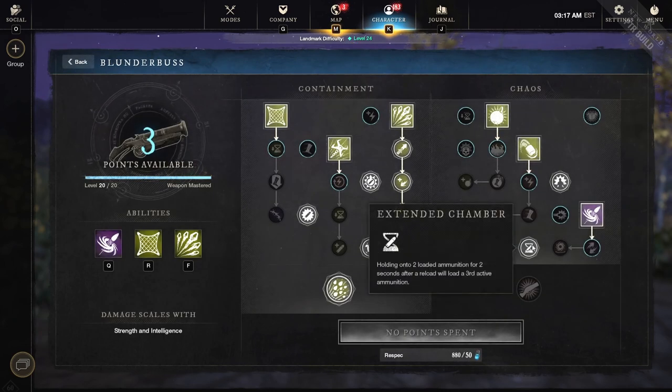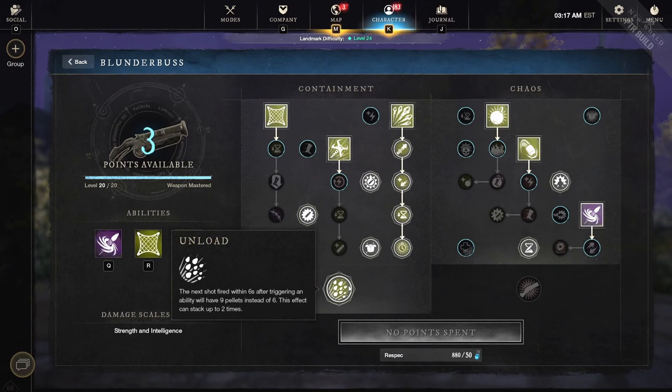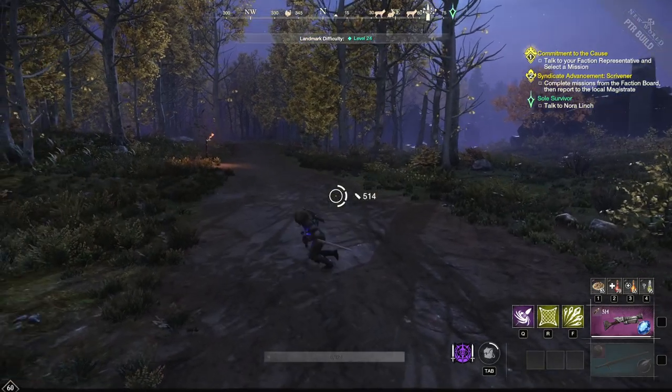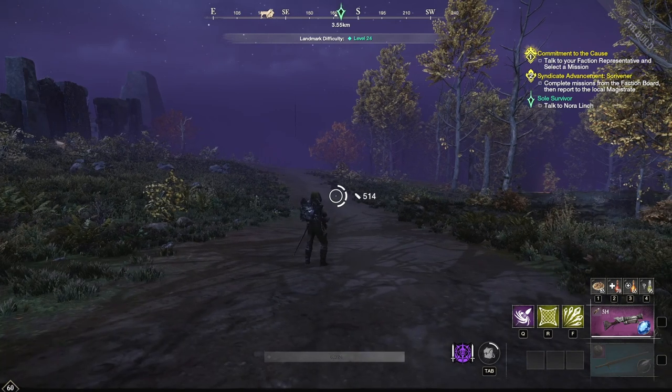One of the most important things, especially for the combo I'm going to show you, is Extended Chamber. This perk holds two loaded ammunition, and for two seconds after reload it will load a third active ammunition. One of our most powerful abilities is called Unload. Essentially, whenever we fire a shot or an ability, it loads three extra pellets into our weapon — that is absolutely crazy damage, 50 more damage on your auto attack, which is bonkers. You get two of those in a row.